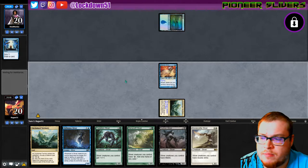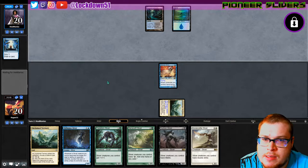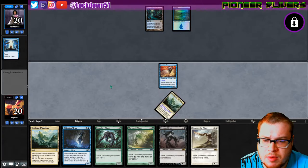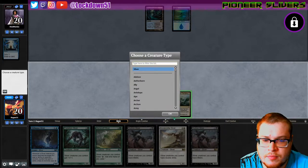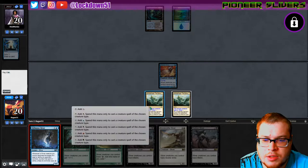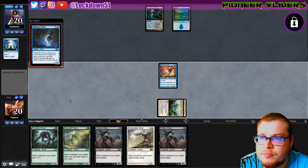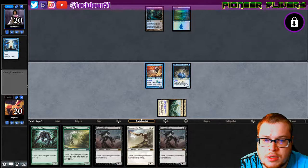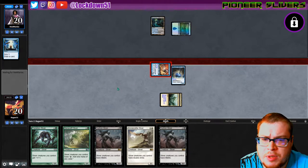They're playing black, so I think Diffusion might be better — unless they're holding up a counterspell. Maybe they're holding up a counterspell. Let's try to get this old girl down. It resolves, that's good. Maybe they've got more ops to play into turn.